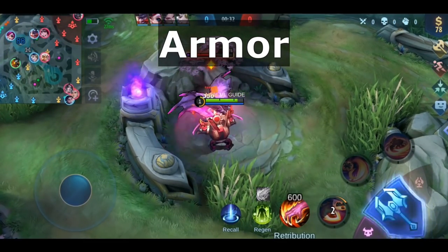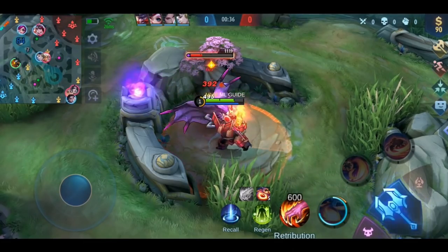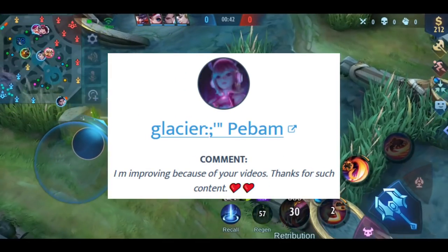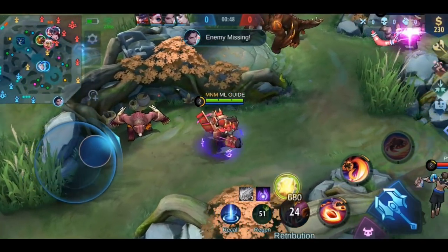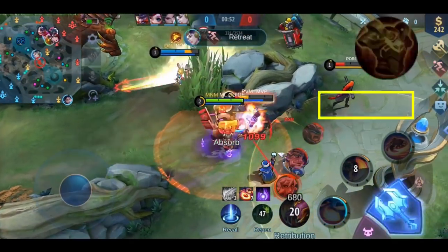Giveaway info is in the description as always. Now let's continue with the 5 shoutouts of the day: Kirbiori, Kalahan, West Legendary Mystics, Cesario, and Glacier P-Bump. As always, write something nice in the comments for the chance to get a shoutout. So let's get into the main part.